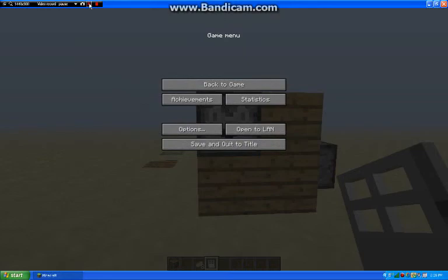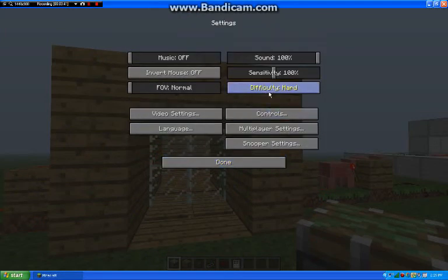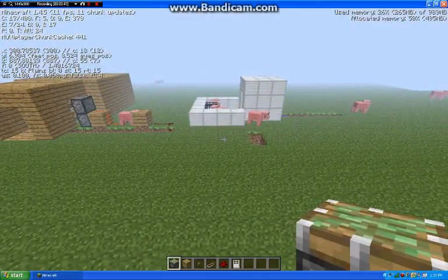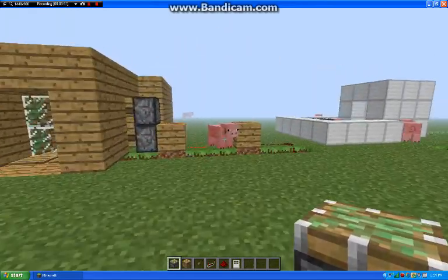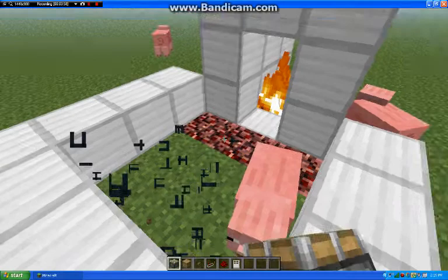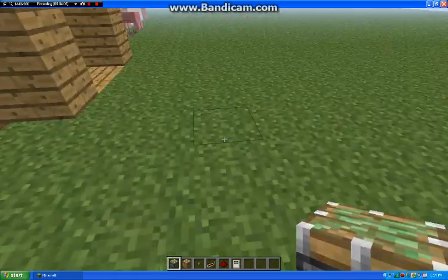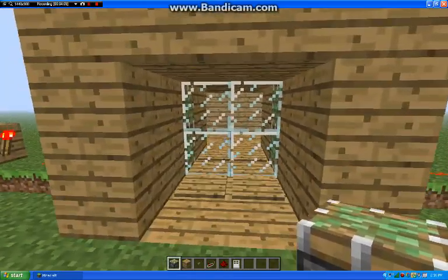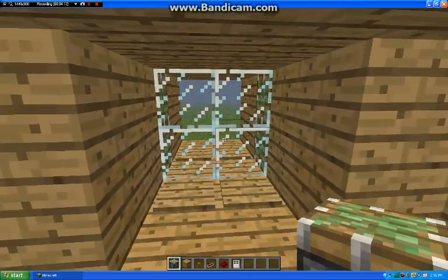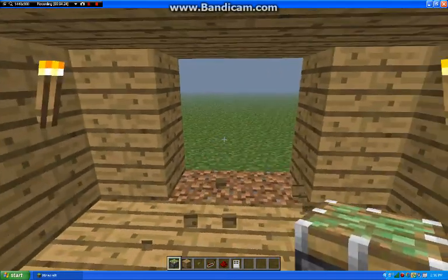We are in the tutorial world where I'll show you how to build this. We are here in my world, and there's an annotation to the video of the piston door. I'll put the fridge right here.